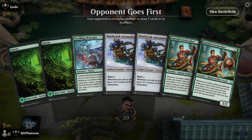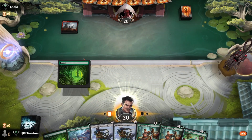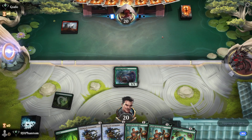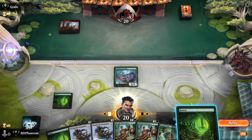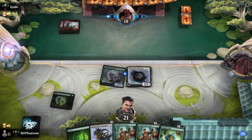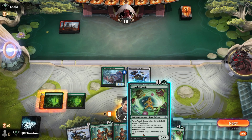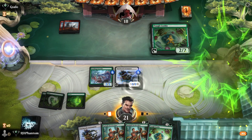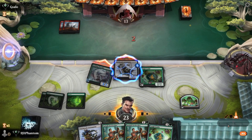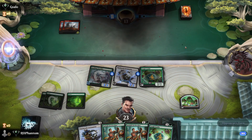Our opponent is going first again, and honestly this is a pretty good starting hand so we'll go ahead and keep. We're going to start with our Teething Wyrmlet — we're probably going to draw some sort of removal spell from our opponent, but it looks like we don't. With mono red, we'll play our Patchwork Automaton next and swing out with our Wyrmlet. With this turn, we'll go ahead and play a Tough Cookie, which will trigger both the Automaton and our Wyrmlet. We'll swing out — this is some solid damage — and it seems like we've got it.